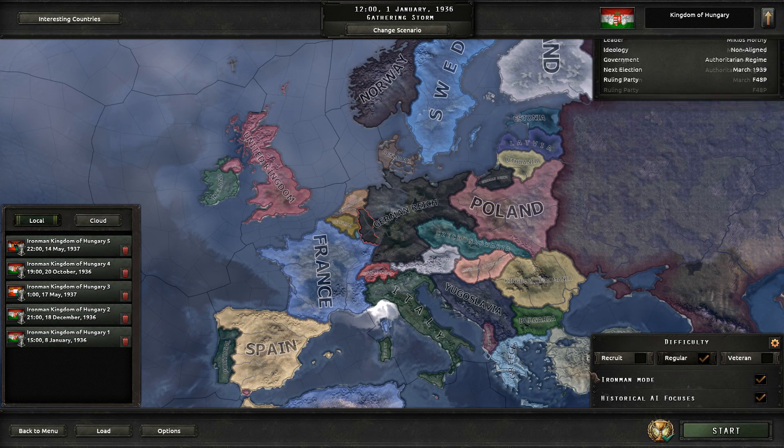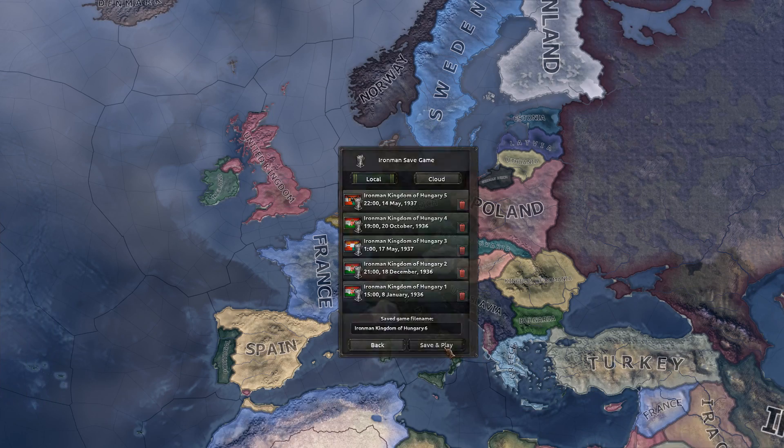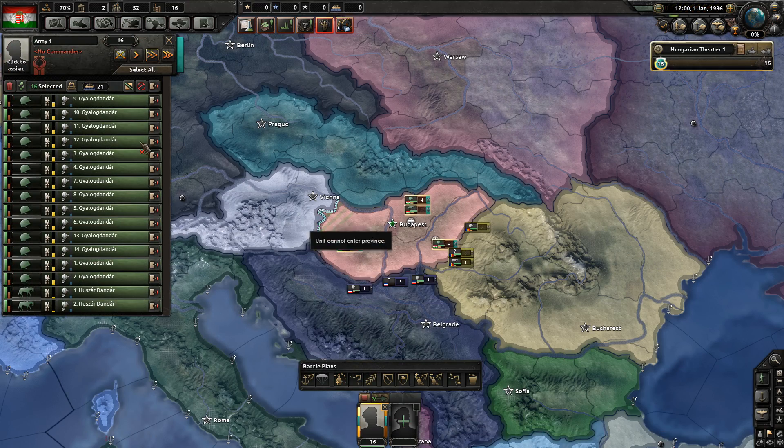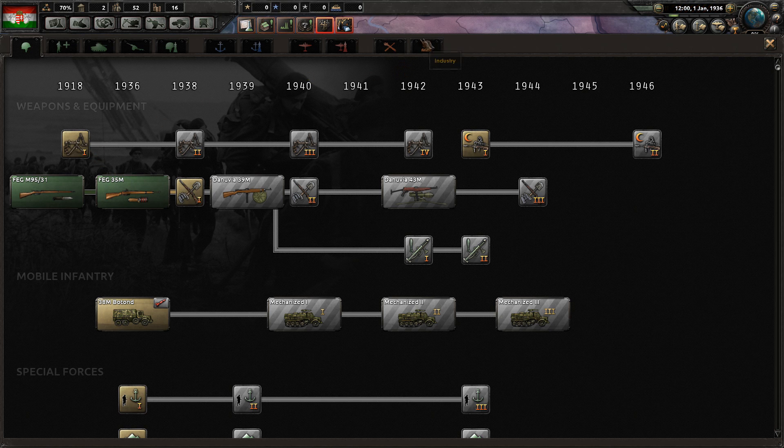Hello everyone, my name is Gigi Ewan and welcome to this video. Today we will be going for the Miklas Horthy and the Habsburg Princess achievement. This is the easiest way I found to complete this achievement, but if you have another way please tell me in the comments below.